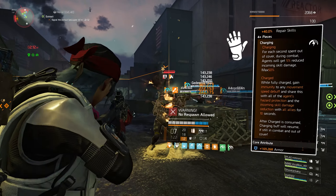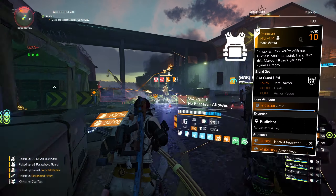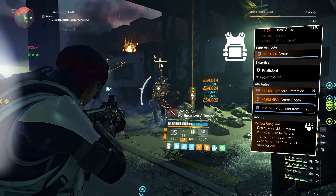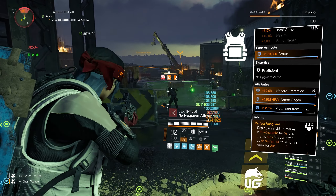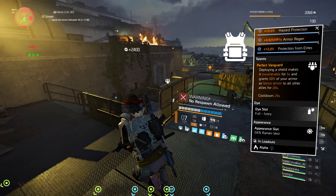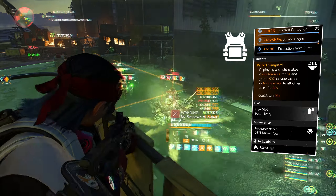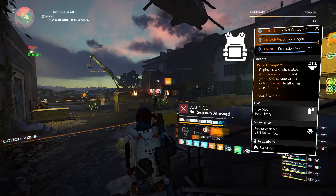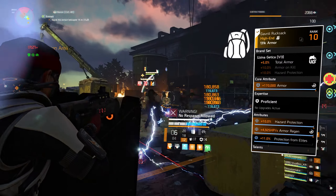Our fourth piece of Cavalier is the gloves, a blue core, and 10% hazard protection. The chest piece we're using is the named Gila Guard brand set, Pointman. It gives us 5% total armor. The core is a blue. Attributes are 10% hazard protection and armor regen, just for a little survivability for yourself. The mod is 12% protection from elites, and the talent is Perfect Vanguard: deploying your shield makes it invulnerable for 5 seconds and grants 50% of your armor as bonus armor to all other allies for 20 seconds. Cooldown is 25 seconds, so with 2 million armor guys, you're granting 1 million bonus armor to your teammates, and in Countdown you have another 7 teammates, so a lot of survivability.